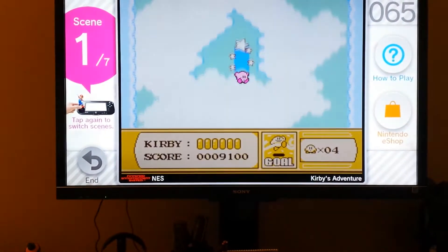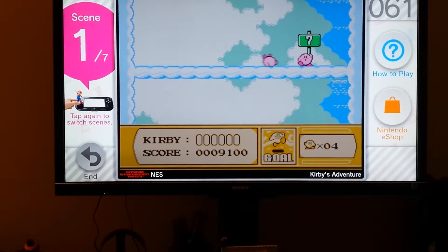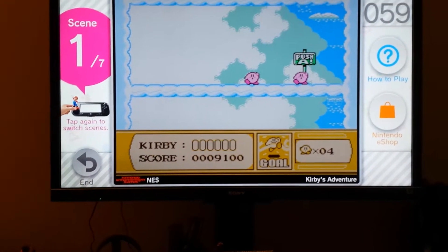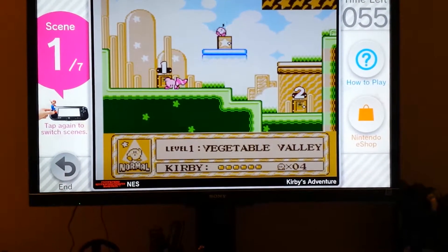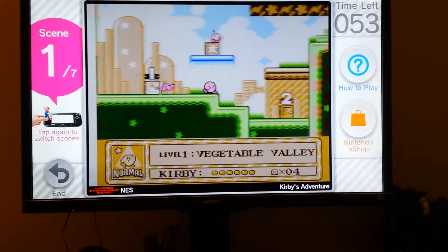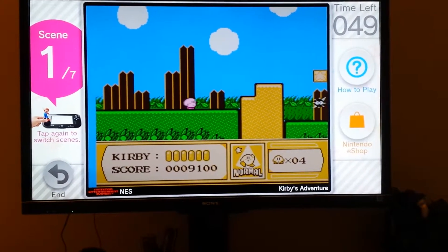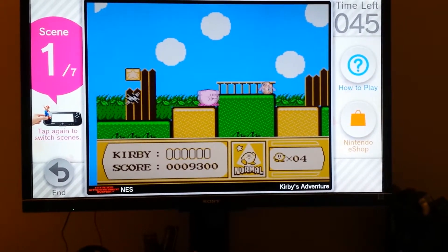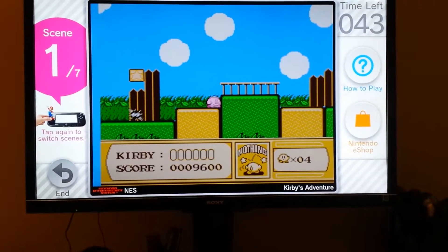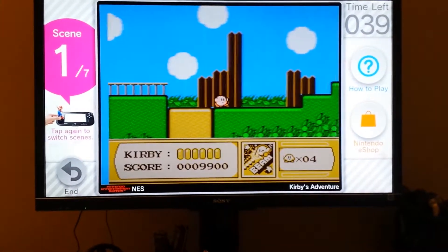Here's the star door. Seven. Push A. There's a checkpoint. It's world two. This is a really good game. I got beam.